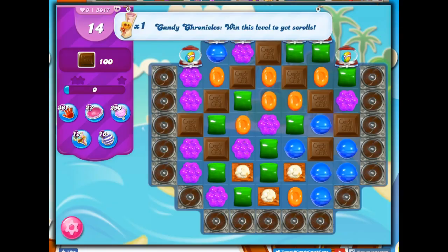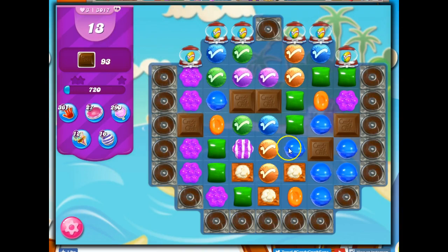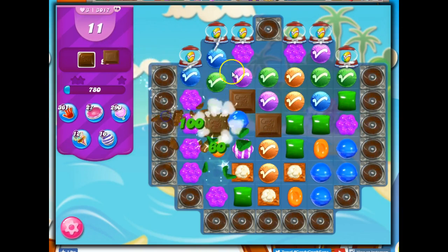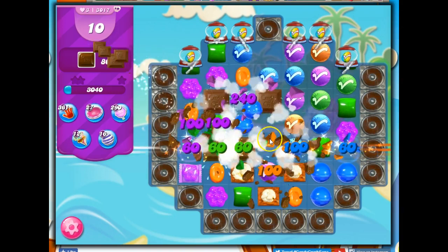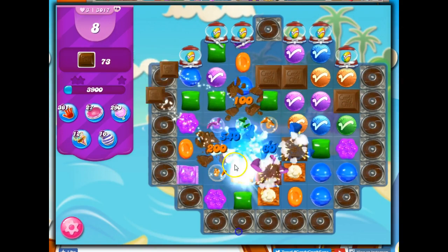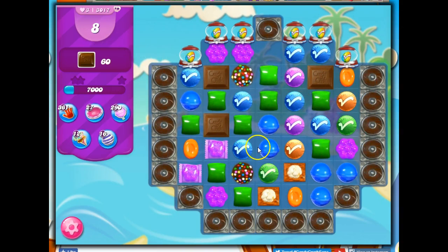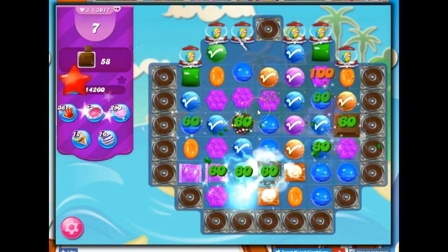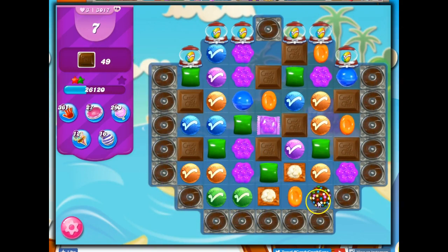Okay, so this one doesn't look as helpful, but who knows what luck will be in store for us. I am still trying to develop strategies. Of course I know I want to make specials that I can use against these popcorn, and then if I could combine them. So here, I think I'll take out all green from the board. And that blew that up, so we got another color bomb, and then we have another color bomb.